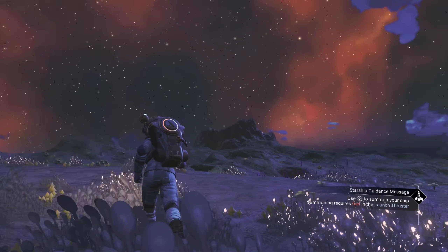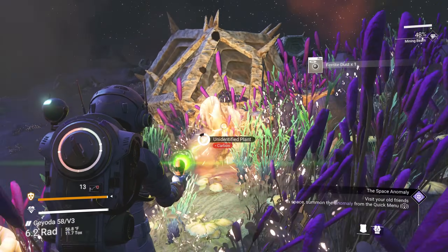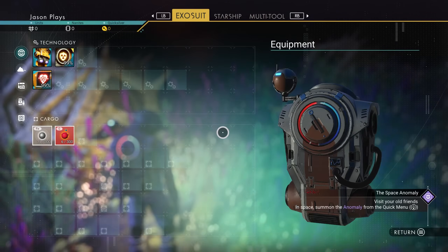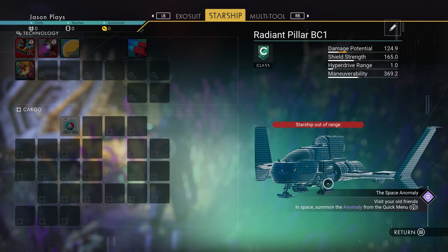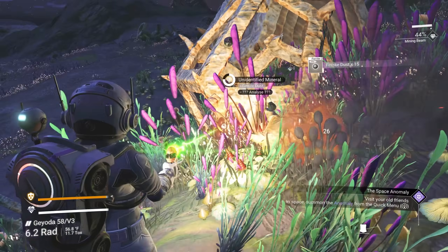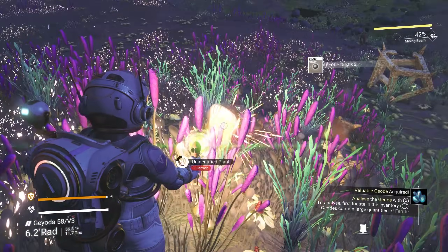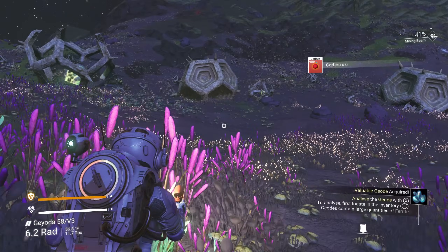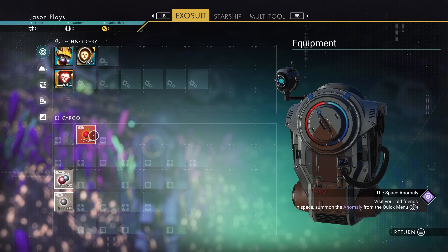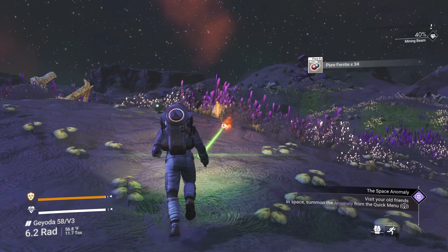We can go to abandoned buildings — the rules are in the description if you want all the details. Essentially, what we're trying to do is avoid all contact as much as possible and get to the center of the galaxy without interacting with other aliens and getting caught. First things first, we need to get into a new ship, because part of the Fugitive Run is your beginning ship — the Radiant Pillar — this one is bugged. It's been marked. They know that this is my ship, so if I fly with it they will catch me really fast. We have to abandon it and find a different ship.